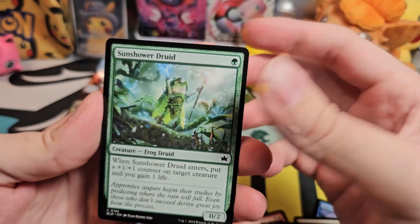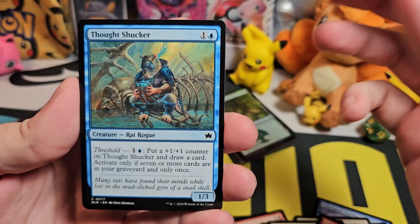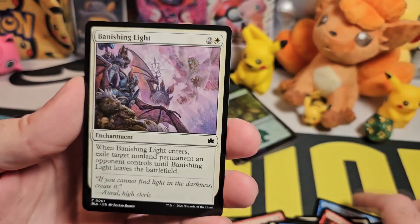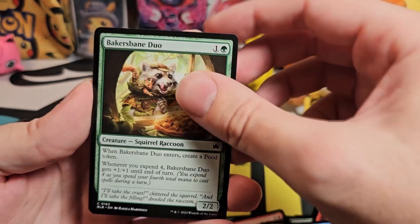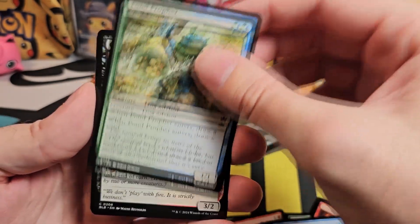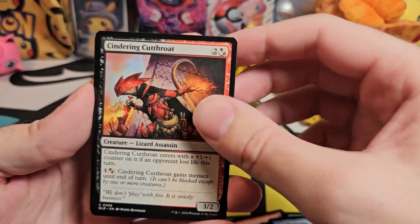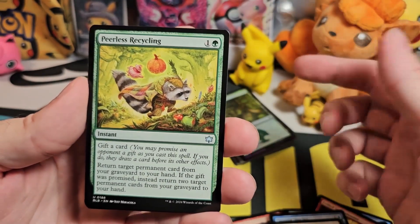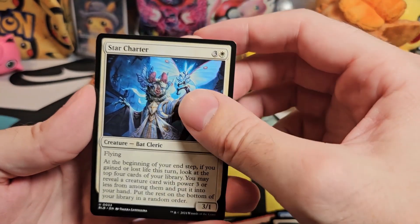I think this is the same as the other types of boosters you get for Magic at the moment. Depending on how many commons and uncommons you have, that kind of dictates how many rares and mythics you might have in the pack. If you have enough cards — I think it's like nine cards or something in common and uncommon — then you know you're only going to get one decent card, like one rare or mythic. Star Charter. Poor Patch Formation.